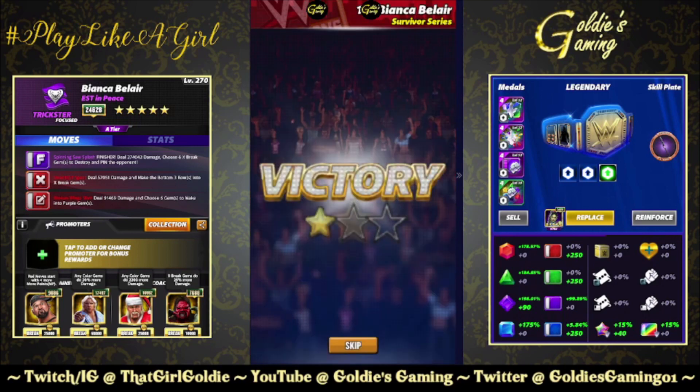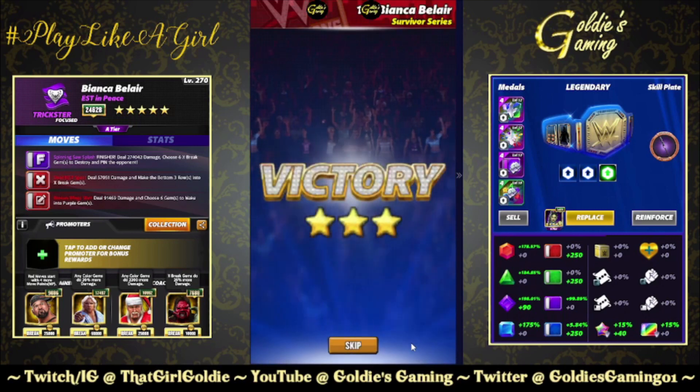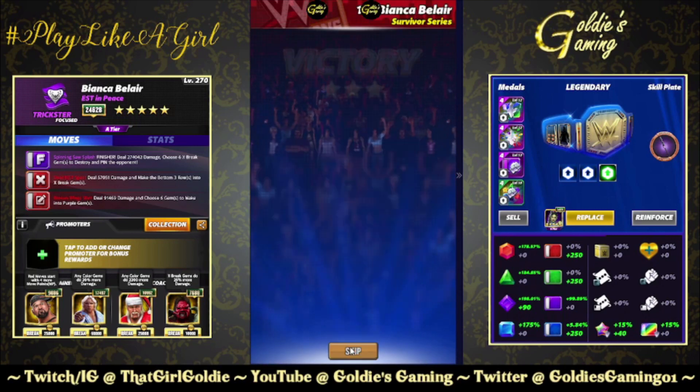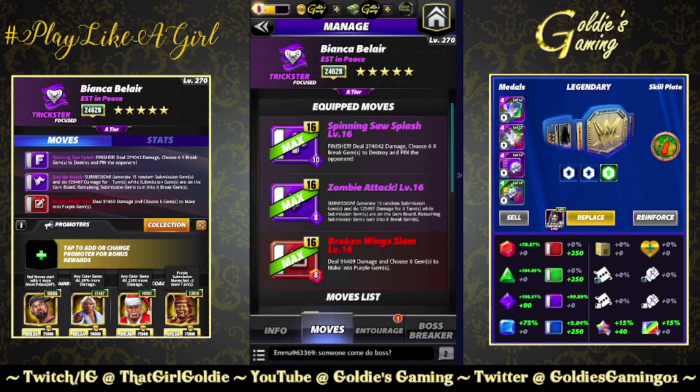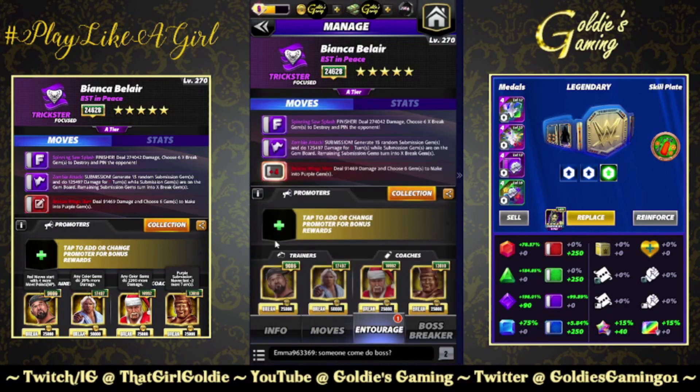Now there's one more build I want to take a look at in this run-it-back, but it's not going to be using this plate. The last build is the Finisher, Submission, and red two — the Finisher that destroys X-breaks, the sub that puts out random X-breaks, and then the two that converts to purple. Running that with Butch, Slick Rick...